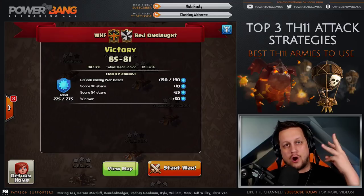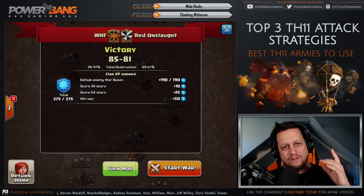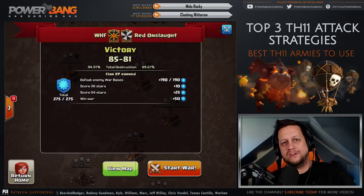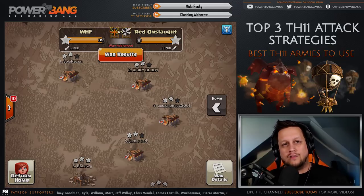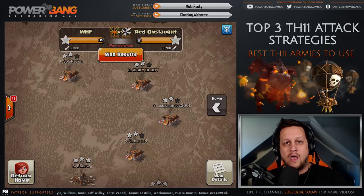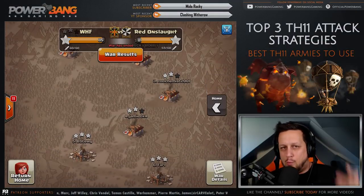Let's get straight into it. There are three strategies that I feel stand above the rest at the Town Hall 11 game. One of them is relatively new to the scene, two of them you guys should already know about. We had a war a few days ago against Red Onslaught - congrats to them, you guys put up a good fight. WHF got the victory on the strength of four Town Hall 11 three stars, and luckily all four fell into one of the top three strategies. So let's start, without further ado, at the number three slot: Bowlers and Witches.